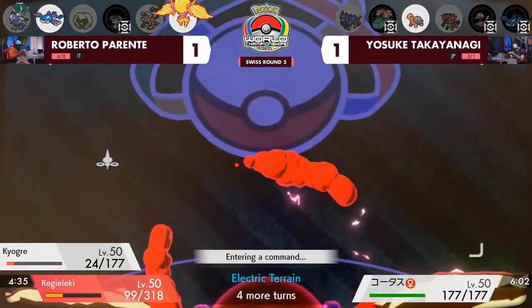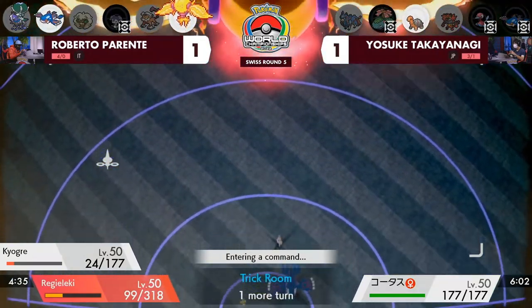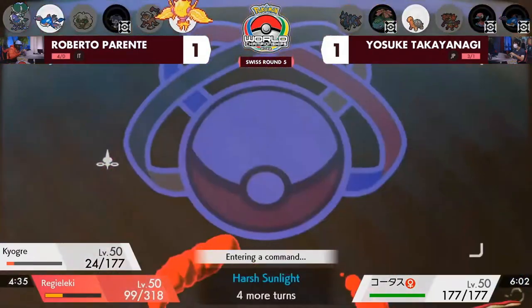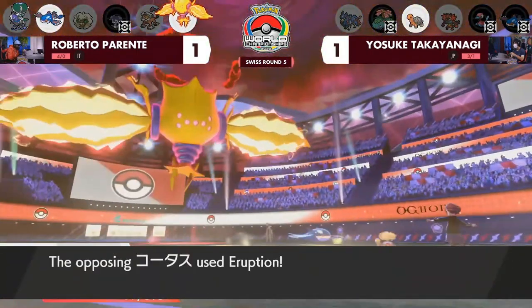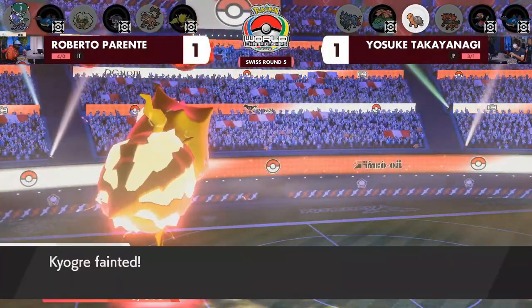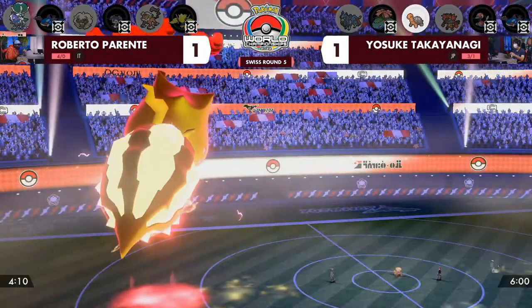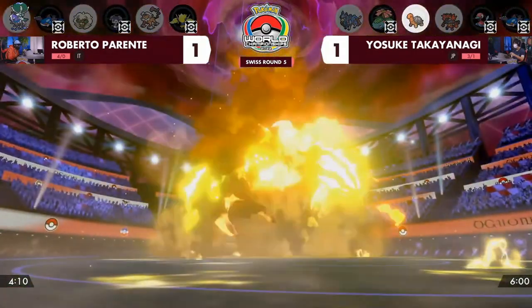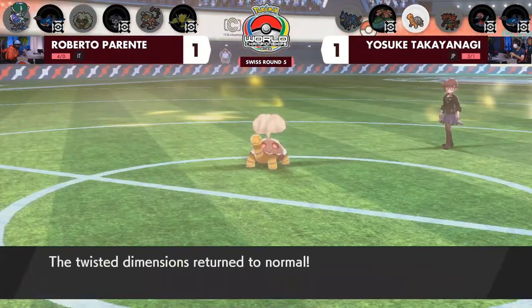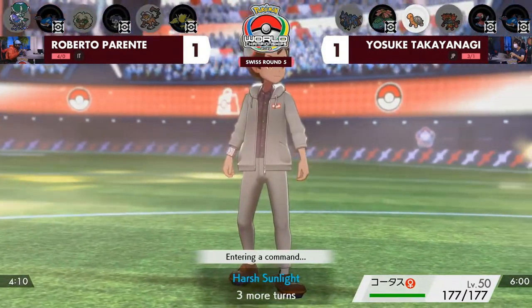With one more Trick Room turn and no Protect from Regielecki, it's going to be a double knockout from that Eruption for Torkoal — taking out both. Roberto is really hoping the Shadow Rider Calyrex in the back is enough now that Trick Room has ended and there are no normal types left. Perfectly timed for Roberto — Twisted Dimensions return to normal.